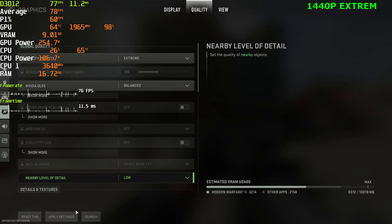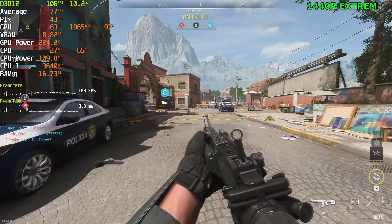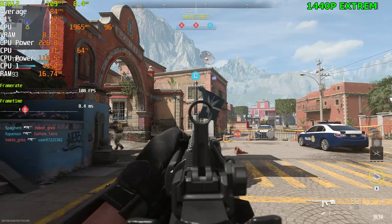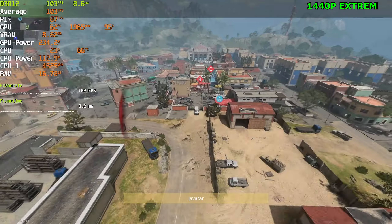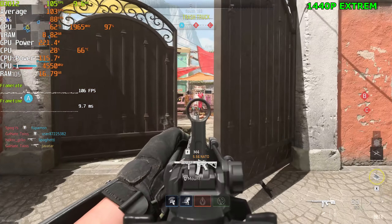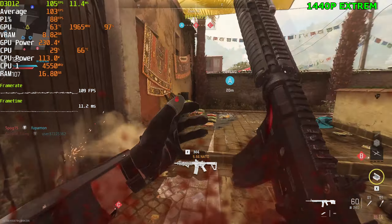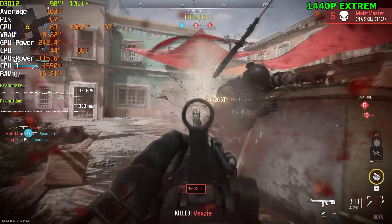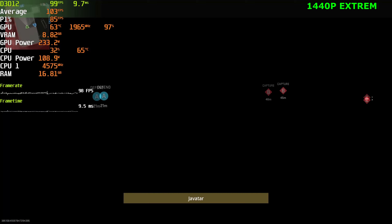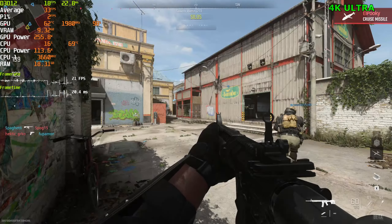Let's try balanced settings at 1440p with DLSS. You can definitely tell you're using DLSS when you move around. I would probably avoid using DLSS at 1440p since you're losing all the quality you gained with the Extreme preset. The smart thing to do is go ahead and play at a lower preset like High or Ultra to get a better frame rate and better responsiveness.